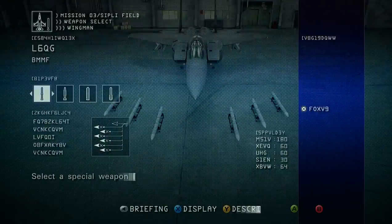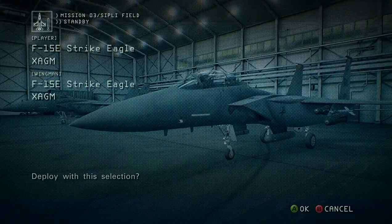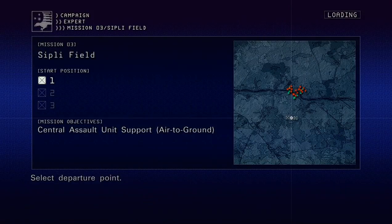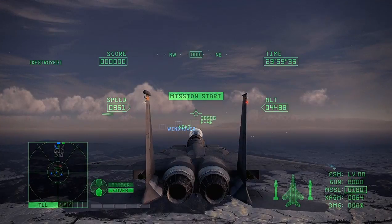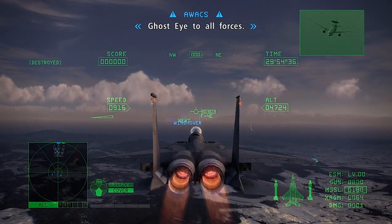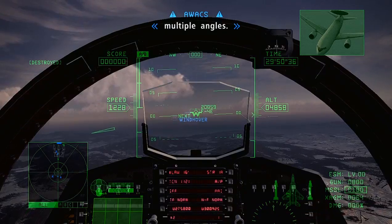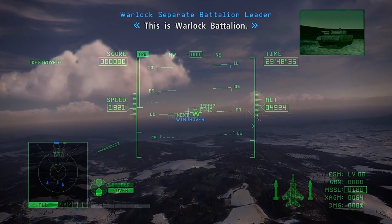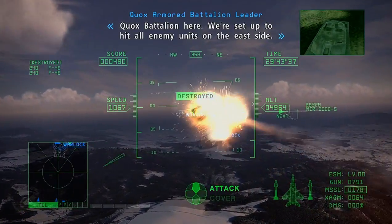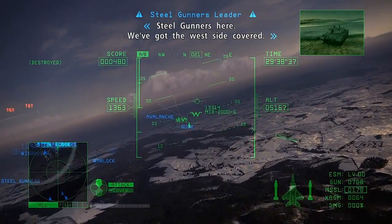Garuda team, time to take off. Ghost-Eye to all forces — we're about to engage enemy units on the other side of the river from multiple angles. This is Warlock Battalion; we'll be keeping the central unit occupied. Glocks Battalion here to engage all enemy units on the east side. Steel Cutters here, we've got the west side covered.